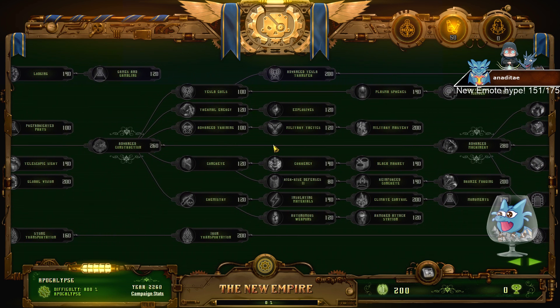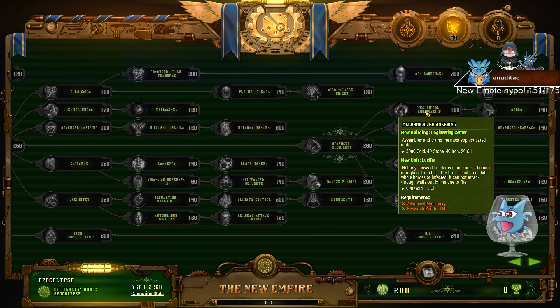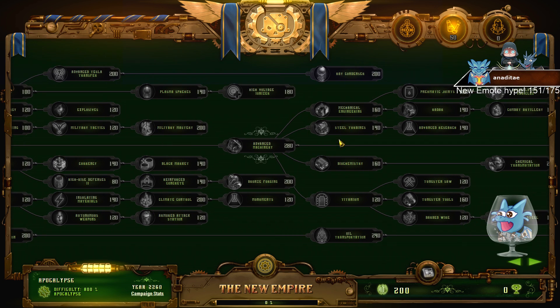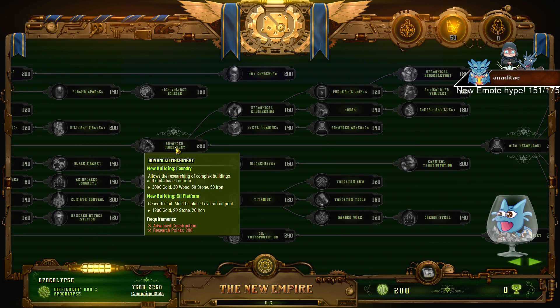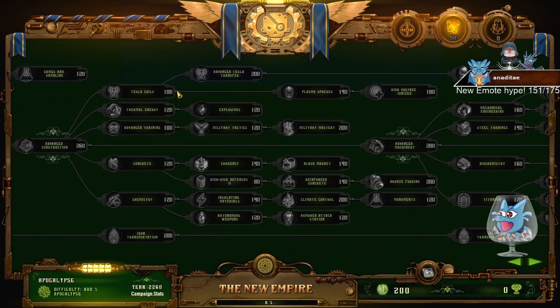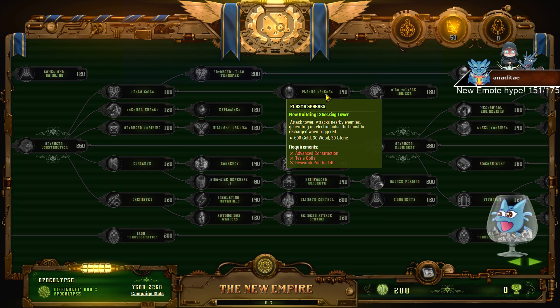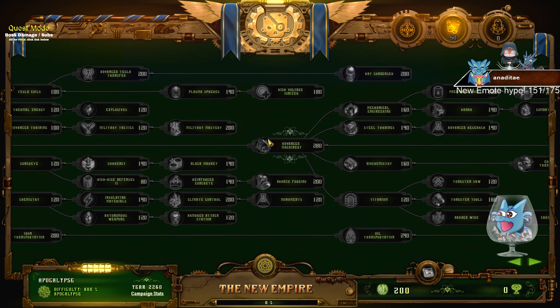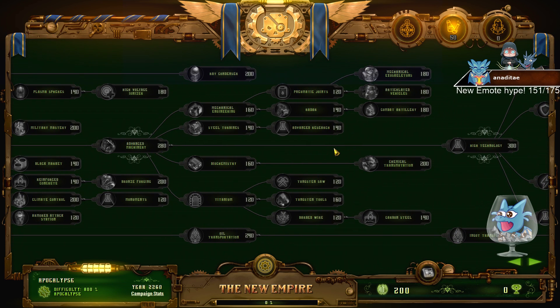Mid-game, I decided to get the Lucifers because they make horde missions a lot easier. Advanced Machinery into Mechanical Engineering opens up new units called Lucifers. Executors are really hard to get — look at how many points you need. Getting to the shocking tower is much easier, fewer points, and you're going to need those shocking towers early. Otherwise you'll struggle badly on 500 or 800 difficulty.